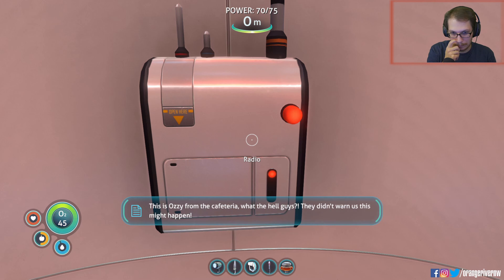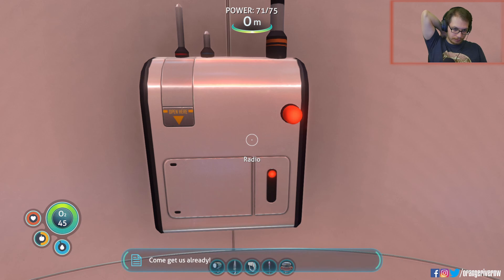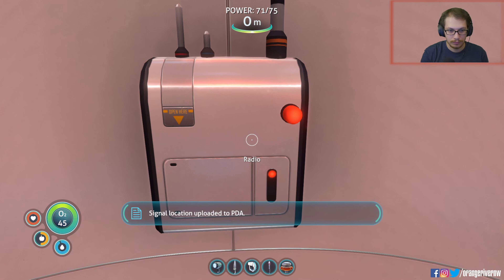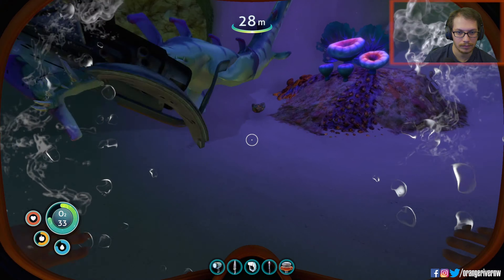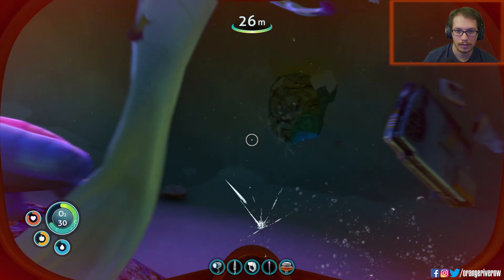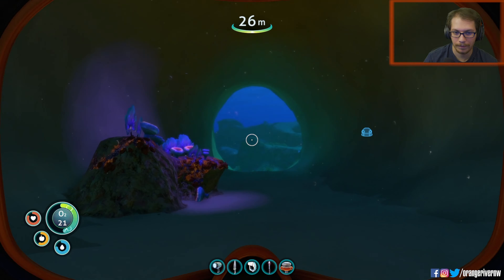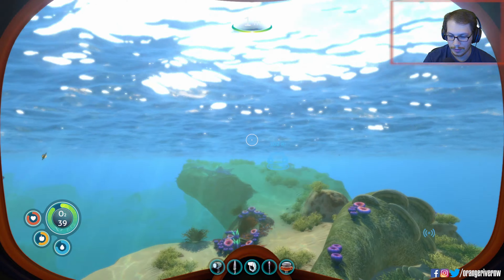This is Ozzy from the cafeteria — what the hell, guys? They didn't warn us this might happen. Our pod was almost crushed by the Seamoth Bay on the way down. Now we're hanging on the edge of a cave system and this grim-looking snake thing is trying to beat through the hole. Come get us already. Signal location uploaded to PDA.